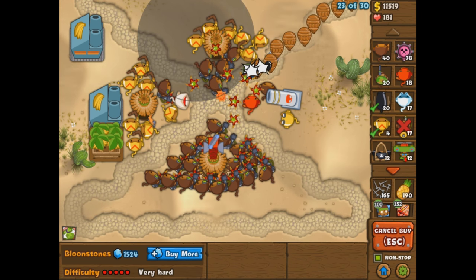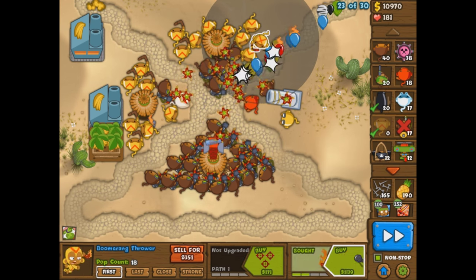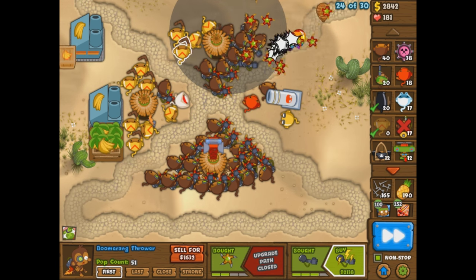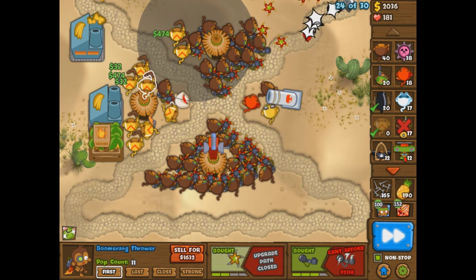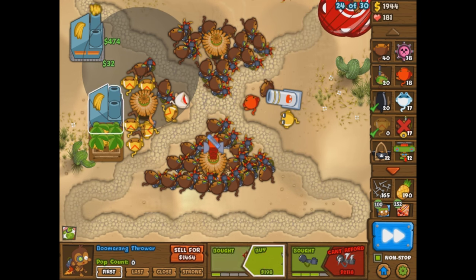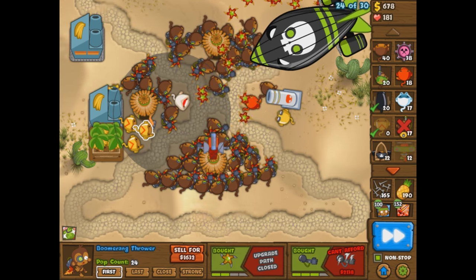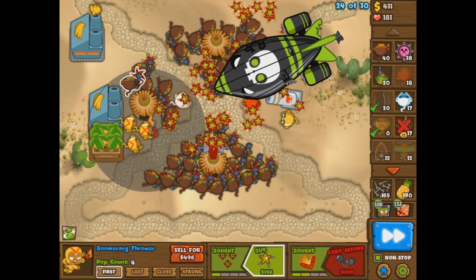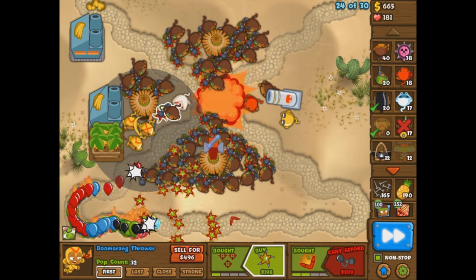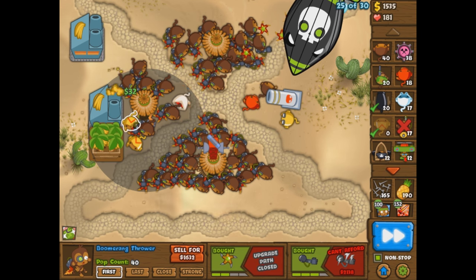The boomerang spammage — three, two, one, and none. We got no more boomerangs left, used all of them. They're all going to be 2-3. We might start upgrading some of them up to fourth tier. My contacts are so dry right now — it's ridiculous. Yes, I do wear contacts; I am nearly blind. Oh, here we go — we got our first ZOMG coming out. Let's see what happens. I hope we can kill it. If we can't, I'm going to be very upset with all this boomerang power. And it looks like, yeah, pretty easily. Even if two ZOMGs come out it's going to be just as easy — it's more about the ZOMG layer than the bloons.